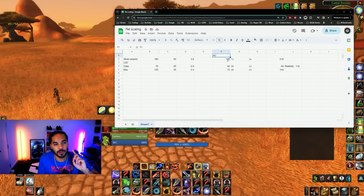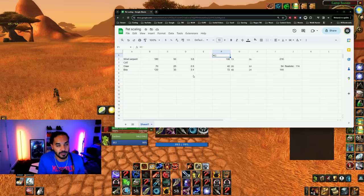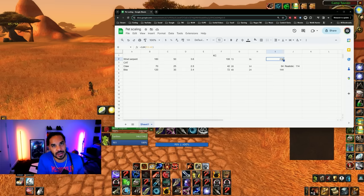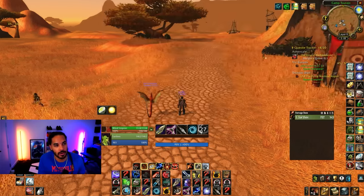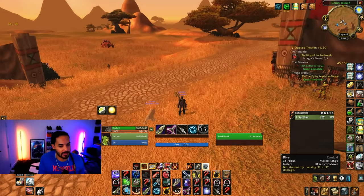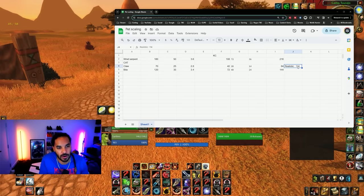The big difference is when you use kill command: the next three attacks do 60%, 40%, and 20% extra damage. Because wind serpent hits harder, your first kill command hit does 108 more damage — so you're basically doing 288 damage without a crit. From all three kill commands you get 216 extra damage to your pet's abilities. If you're using claw and bite, claw gets 84 and bite gets 144, but bite is on a 10-second cooldown, so you only get one bite at 60%, then claw gets the next two — averaging out to about 114 extra damage from kill command instead of 216.